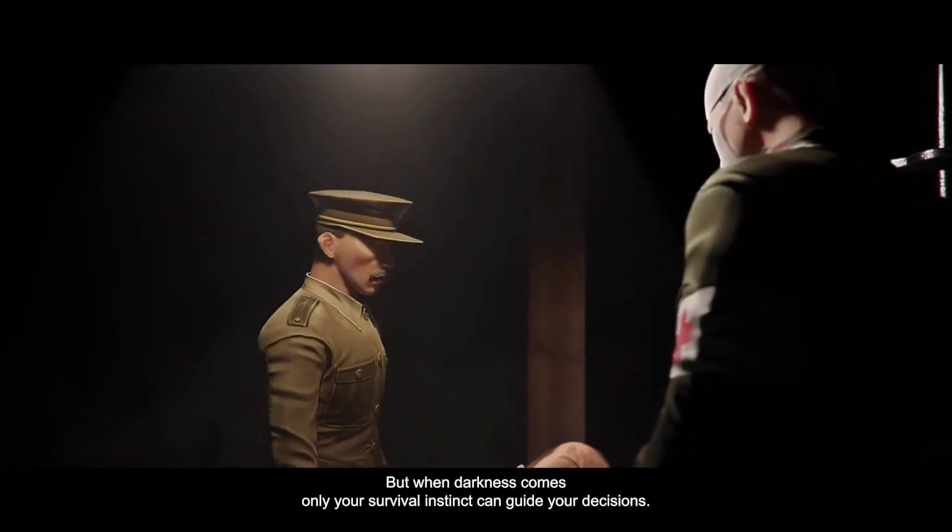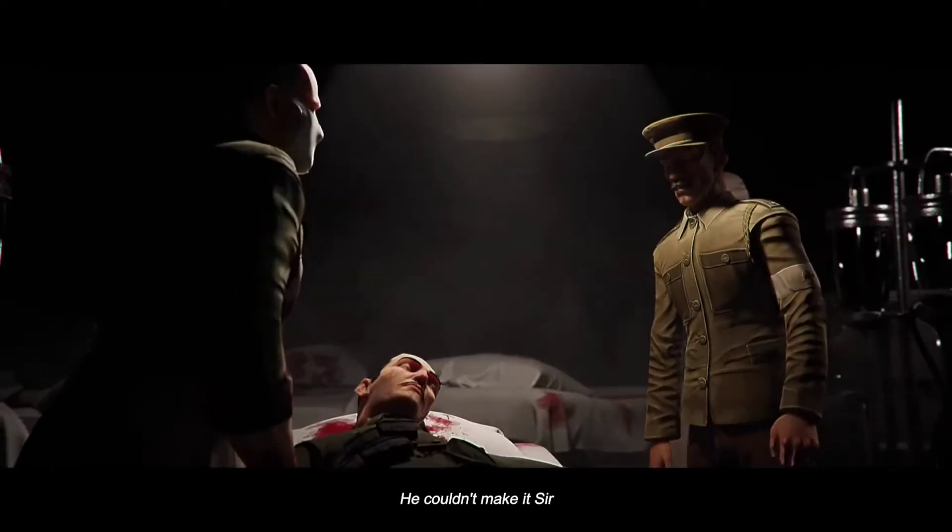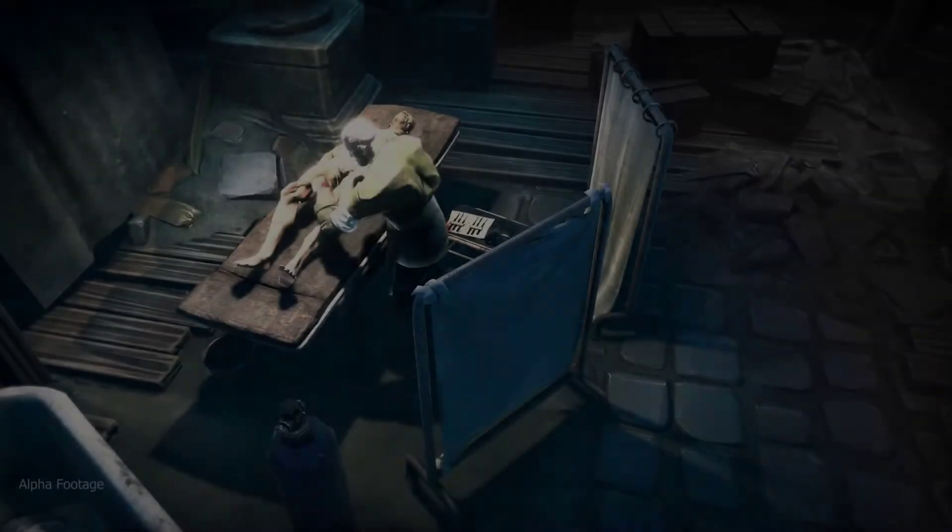Make difficult decisions, seek the aid of others, and save as many lives as you can. Even though the external conflict is severe, you can create a haven within your institution.